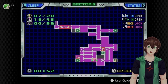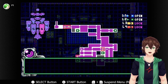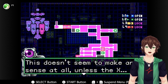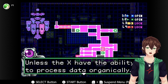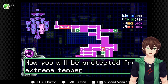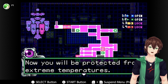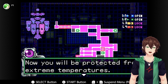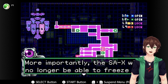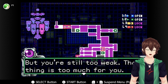How did the X download the Varia Suit data? This doesn't seem to make any sense unless the X had the ability to process data organically. At any rate, you have the Varia Suit data now — you will be protected from extreme temperatures. More importantly, the SA-X will no longer be able to freeze you, so you can escape easier. But you're still too weak — that thing is still too much for you.